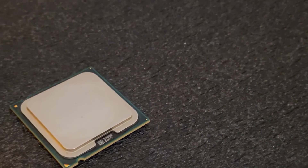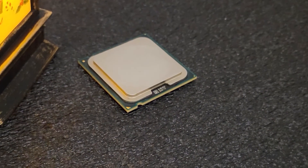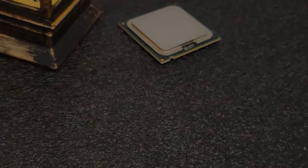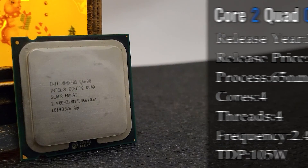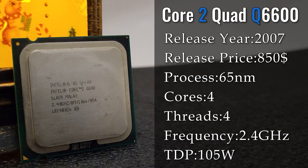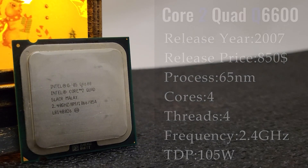The LGA775 socket has delivered some of the most legendary CPUs over its lifespan. One of these certainly was the whole Core 2 Quad series, generally considered as very iconic CPUs, and amongst one of the first to be released in the lineup was the Q6600, a CPU which at release was costing nearly $1000 — a price which was quite quickly reduced to around $500.